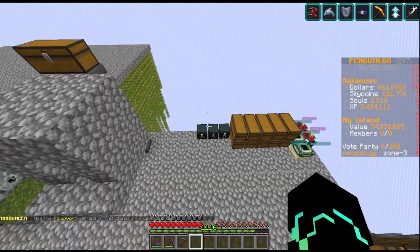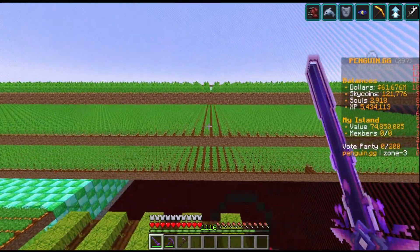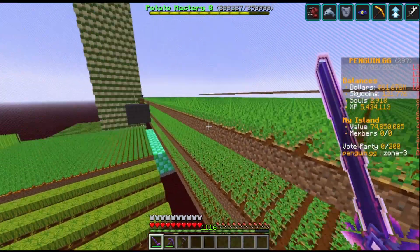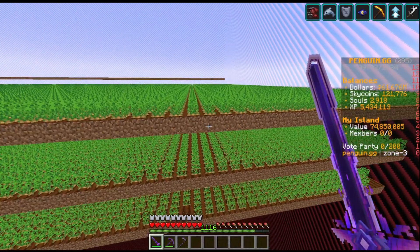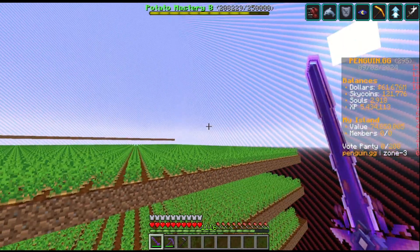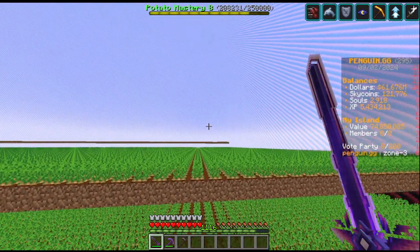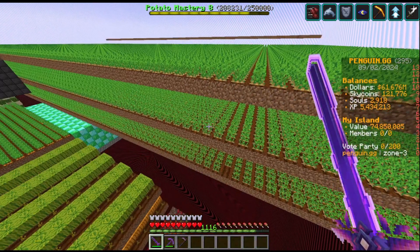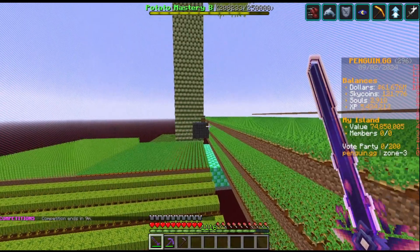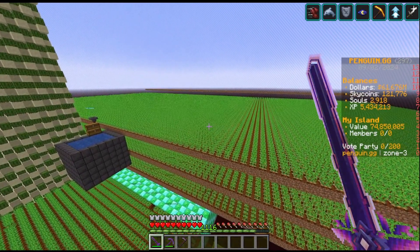The most notable thing that has happened on my island is down here. I have this massive potato farm, which is not as big as I want it to be — I still need one or two more layers. My plan is to build enough layers so that by the time I finish one full harvest, the top layer has already grown back, allowing me to do harvests non-stop. I think I'll need at least two more layers.